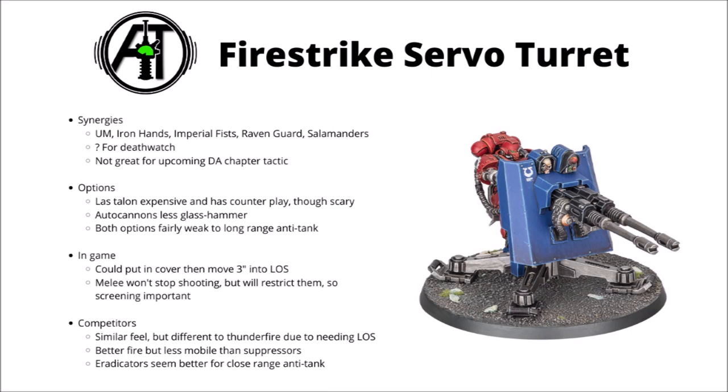In terms of competitors within the codex, it has a similar feel to the Thunderfire Cannon, but they are very different units. Not needing line of sight means the Thunderfire Cannon's relatively weak durability isn't really a big deal, where it's going to be far more of an issue with these. Suppressors aren't so very different in firepower from the autocannons — point for point, at least against light armour targets, these Servo Turrets could be a little bit stronger, though you are losing useful Infantry, Fly, and Movement abilities. I think the two are fairly well balanced. For close-range anti-tank, it's hard not to compare the Las Talons to the Eradicators, who will typically do a better job with six anti-tank shots. Though very few units in the game compare point for point for anti-tank fire to Eradicators right now — it says more about them being strong than this being weak — and the Las Talons do have a very similar damage output against Toughness 8 targets.